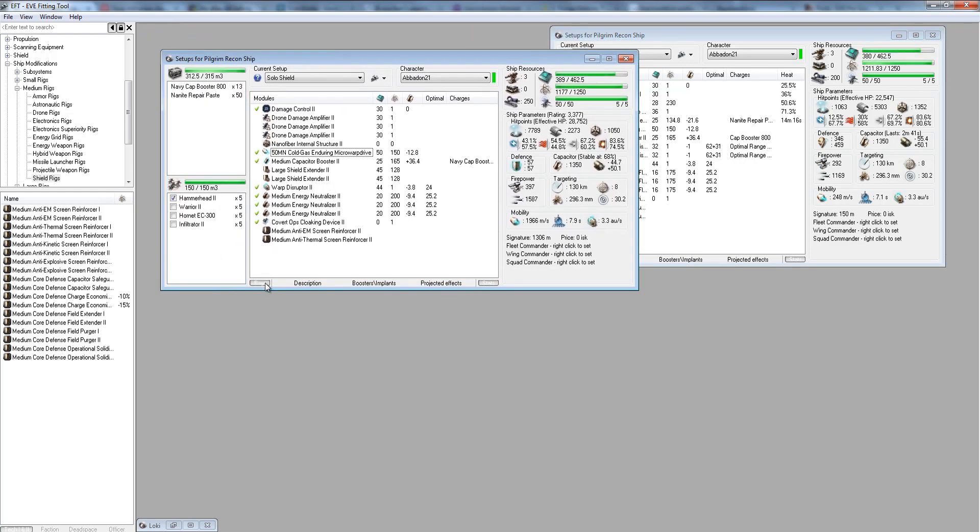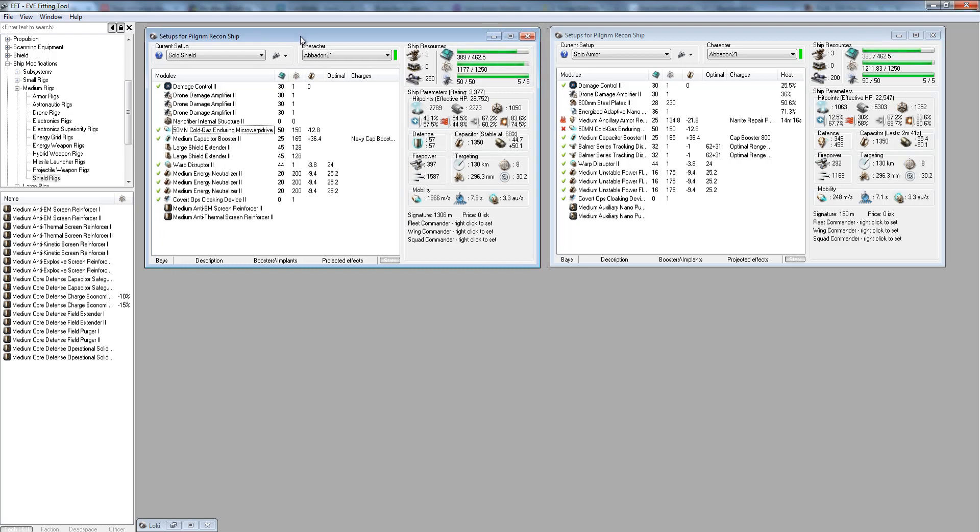The armor fit has 292 DPS with Hammerheads, while the shield fit has 397 DPS with Hammerheads — over 100 DPS difference, which is very significant when you need to drop the target quickly before enemies arrive. It's similar to why the Tyrannos is a good interceptor: high DPS output means in a one-versus-many situation you can separate a target, kill it, and get away before they warp to you. That's the type of PvP you'll be doing — going to people's home systems, killing their ratters and miners.